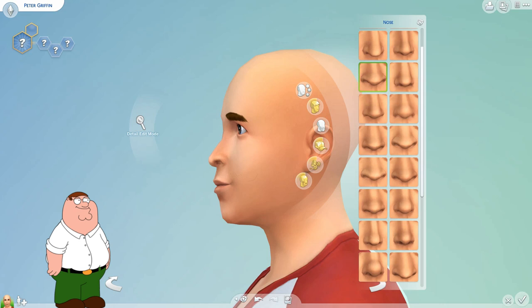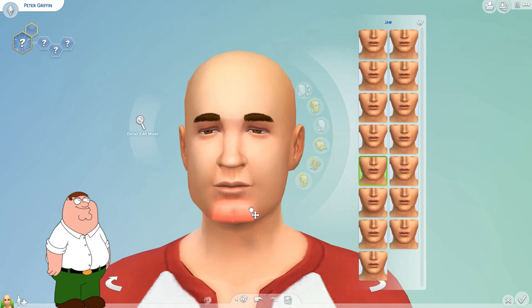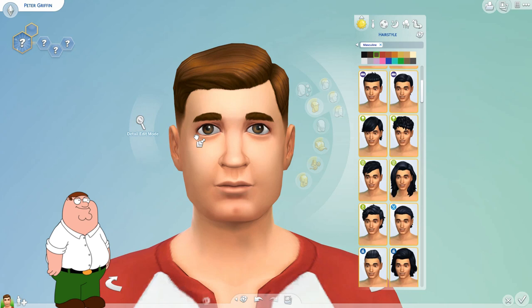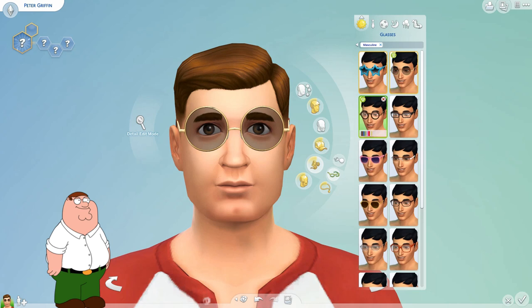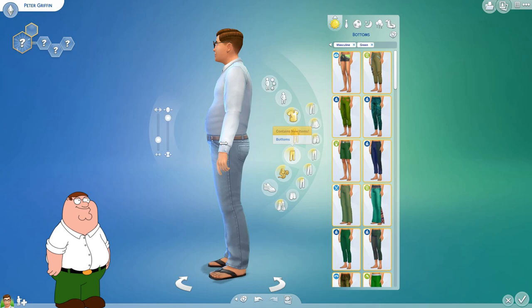We're starting off with Peter Griffin. I'm trying to make him — it's hard to make a cartoon into a real person in the Sims, especially for me because I'm really bad at CAS. I got his chin going as much as I could. I think he kind of looks like him. If you're not aware of Family Guy, watch it — it's good. I've watched it for years. I know it's not so great these days; the funnier seasons were a few years ago, but I'm loyal to it.